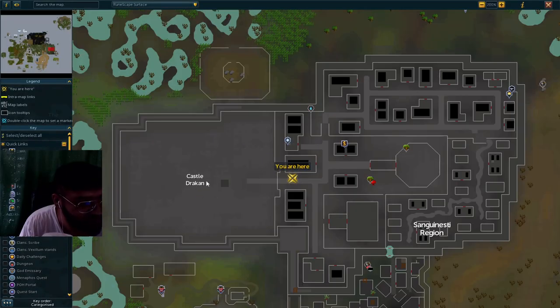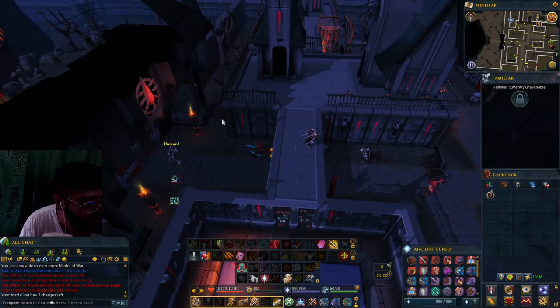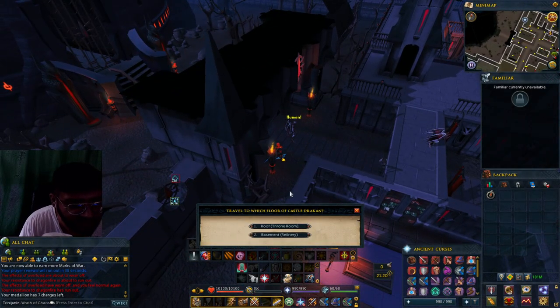So what it would look like here — you would go to Castle Drakhan, enter the gatehouse, and go to the roof.